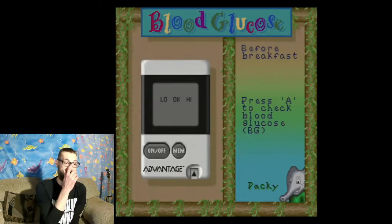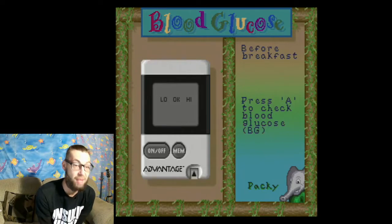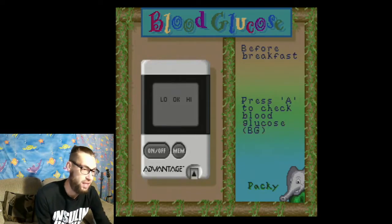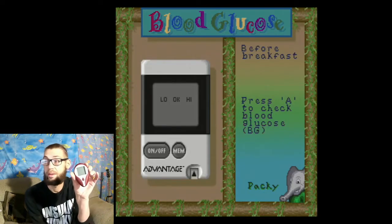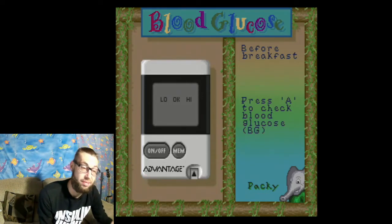Let's start off with the first level. First we got to check our blood sugar, of course. The first level is before breakfast — they got to check their blood sugar. Here's my glucometer — this is what I use to check my blood sugar on. So I am just like the elephants.